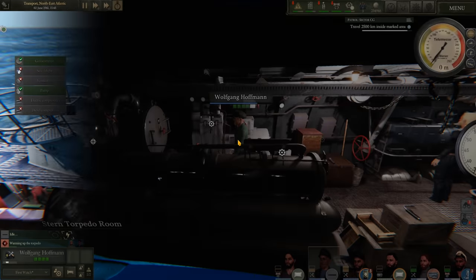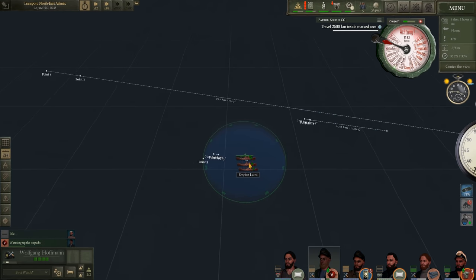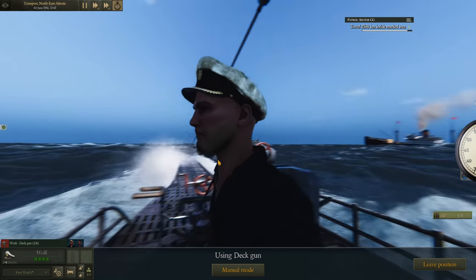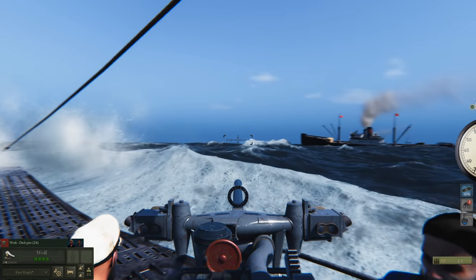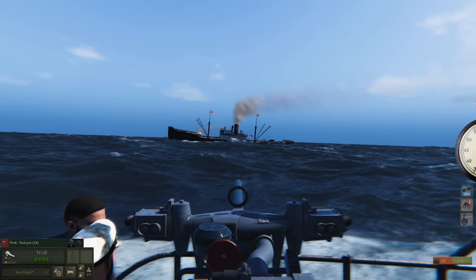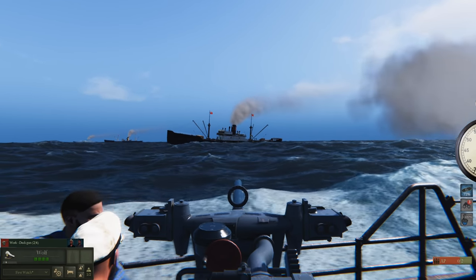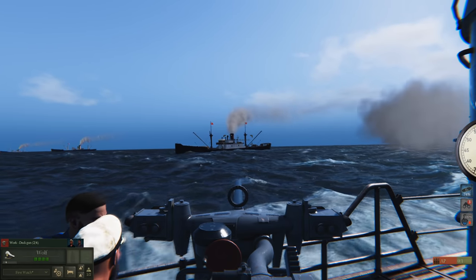Surface the boat. Get on the 88mm. We should be able to finish her off and get out before any aircraft fly our way — we are well within allied air cover. Wolf is climbing down the conning tower and sprinting to the deck gun. She's listing pretty heavily. We'll aim for the middle and try to get waterline hits to flood the merchant vessel. One, two — five rounds should definitely put her under. She is still listing pretty heavily.